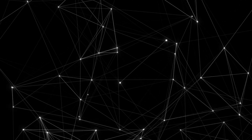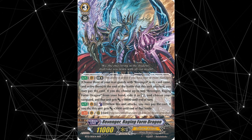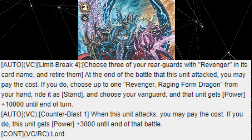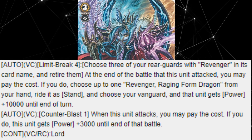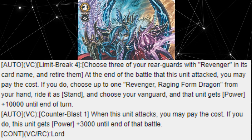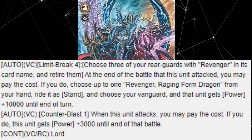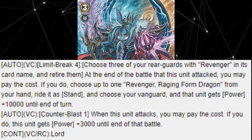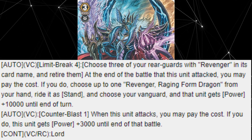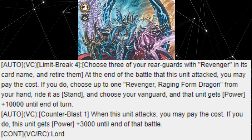Descending into the number 6 spot is My Avatar Revenger Raging Form Dragon. A monster of a card, Raging Form possesses the following 3 skills. Auto on the vanguard circle, limit break 4: choose 3 of your rearguards with Revenger in its card name and retire them. At the end of the battle that this unit attacked, you may pay the cost. If you do, choose up to 1 Revenger Raging Form Dragon from your hand, ride it as stand, then your vanguard and that unit get 10,000 power until end of turn. 2nd skill auto on the vanguard circle, counterblast 1: when this unit attacks, it gets 3,000 power until end of that battle. 3rd skill: Lord.